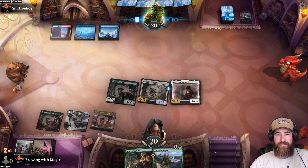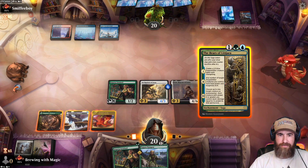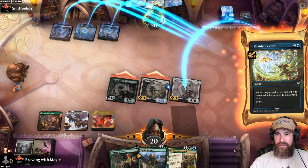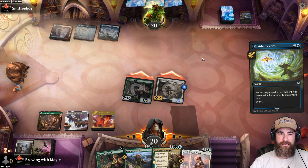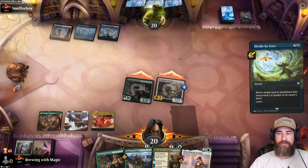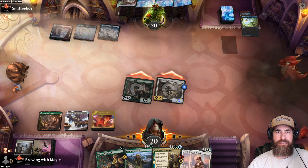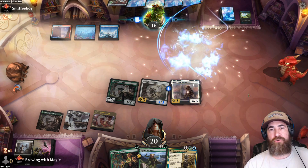Third land for the opponent. We have the Bears — let's go ahead and attack first and see what happens. They're going to bounce our Tazri with Divide by Zero. What are we learning? What kind of lessons are we trying to learn here? They need land — let's get that Tazri back out there. It's a 4/6 that just destroys Goldspan Dragons, you know what I mean?